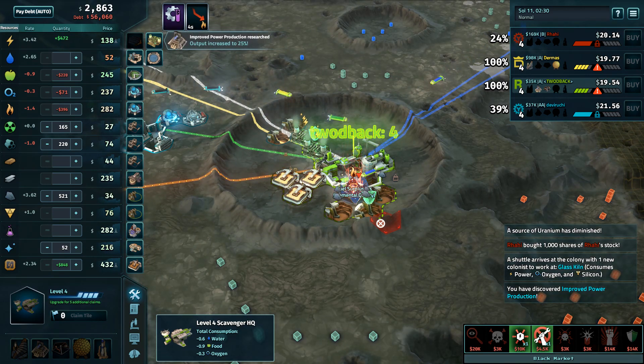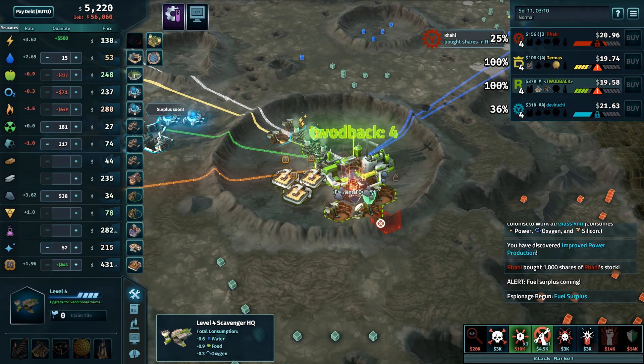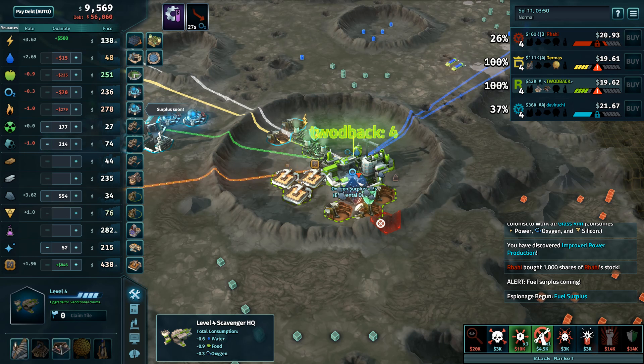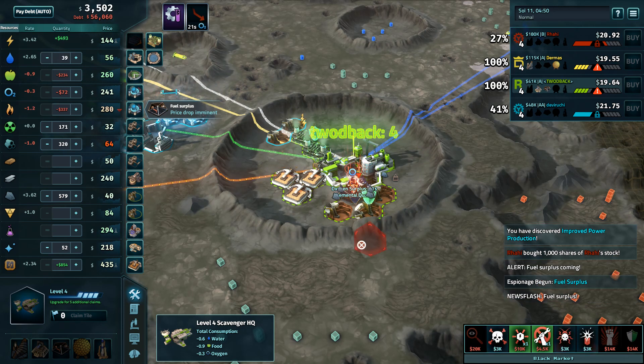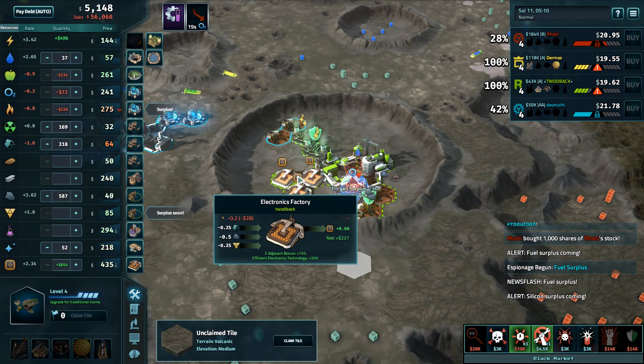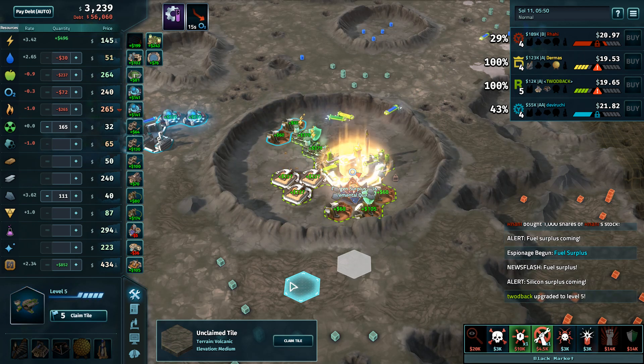Toodback seems to be falling behind since he's just using his hacker array to play around rather than make money. He's also losing a lot of money to life support and fuel despite having a positive 500 power.